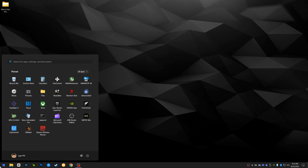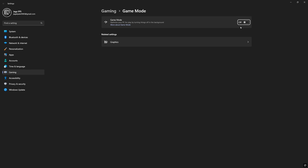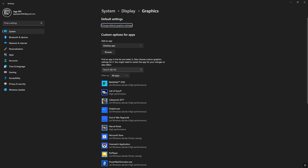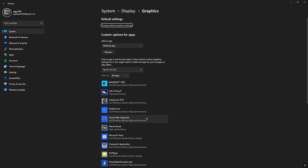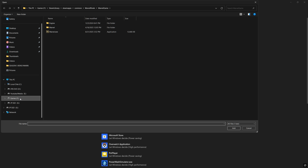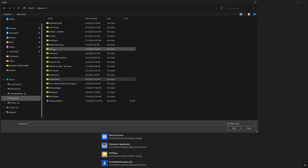Go ahead and click Start and search for Game Mode and make sure that this is enabled. Then click Graphics — down here is going to be a bunch of games and applications that Windows should automatically find. But if for whatever reason the Overwatch application isn't here, you can click Browse and then find the game in the drive that you have it installed.